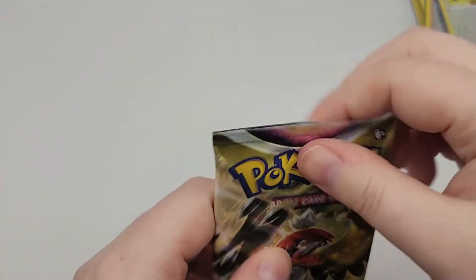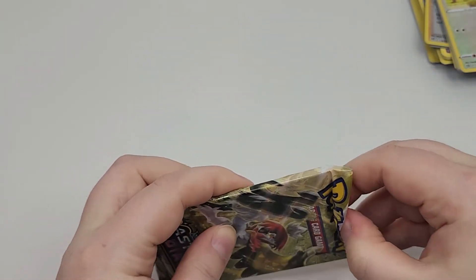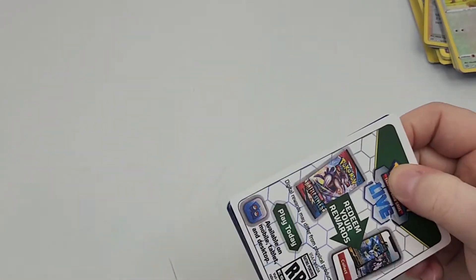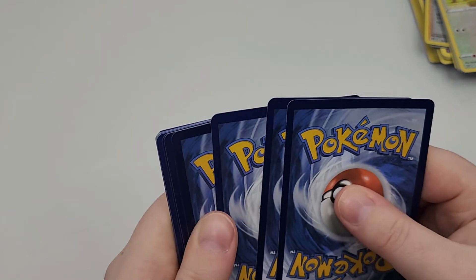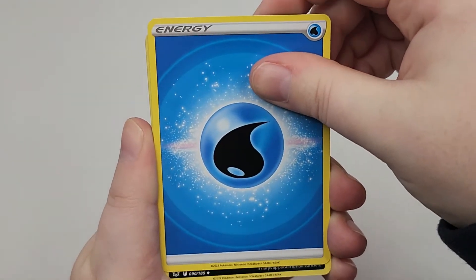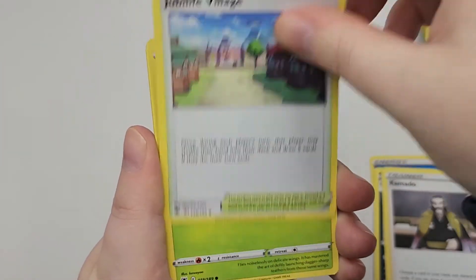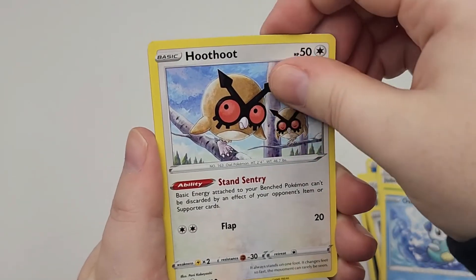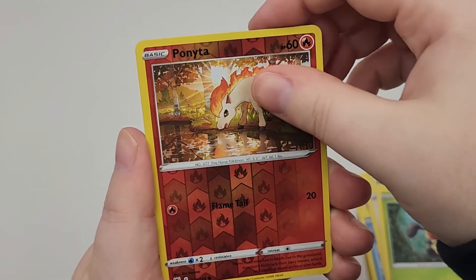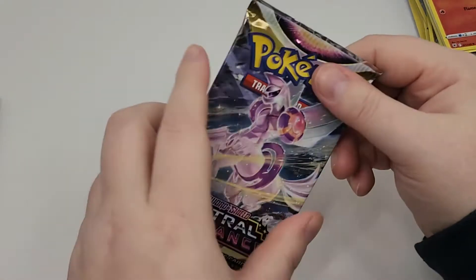Next we have two packs of Astral Radiance. I apologize for some videos that appear to be much older scattered amongst the recent uploads — mostly Magic the Gathering — because I moved to a new location and it kind of messed everything up. Cards from first pack: Bronzor, Oshawott, Hoothoot, Cricketot, Reverse Foil Ponyta, and a Shaymin. Shaymin, you gave me such a poor ending.